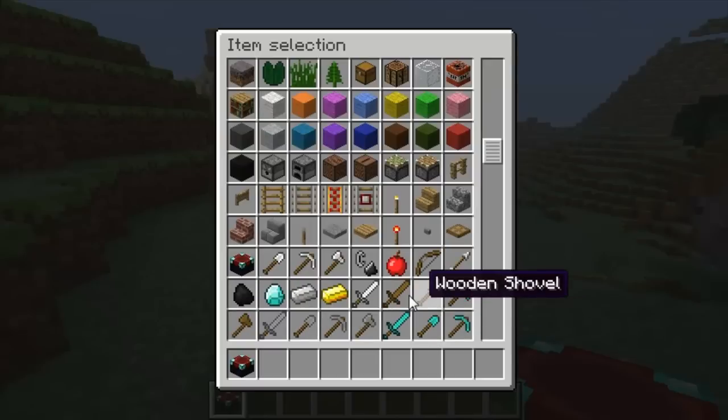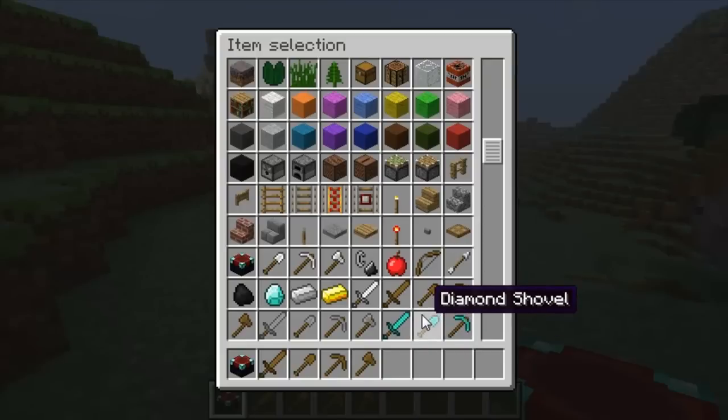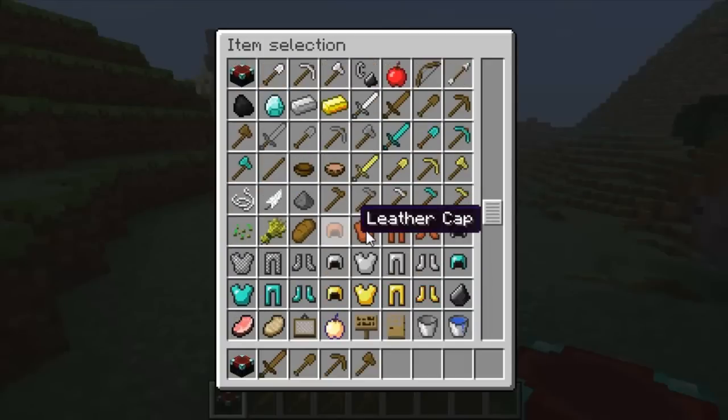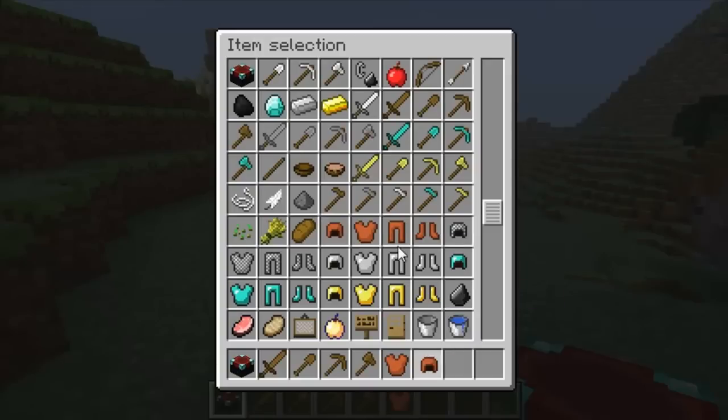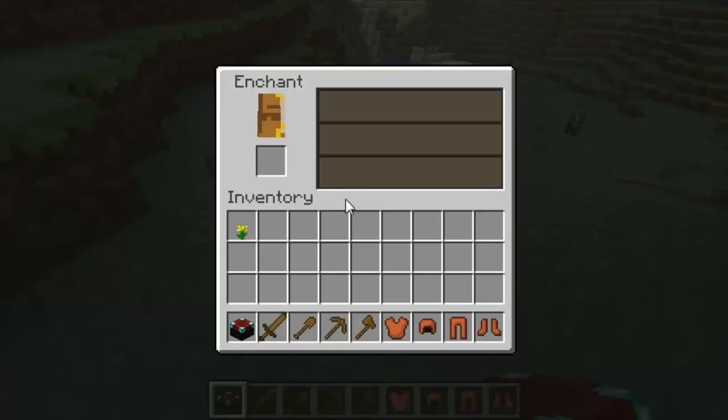We'll just do some wooden items for now. The hoe is not available for enchantment, and neither is the bow or stuff like that — but armor is. So let's grab some armor, we'll just use some bad armor they already have — some leather boots. Okay, so let's take out the enchantment table. You place an item into the enchantment table — pretty simple.